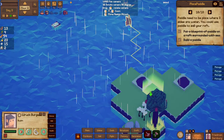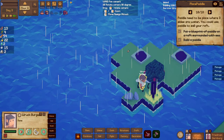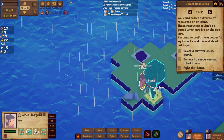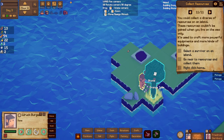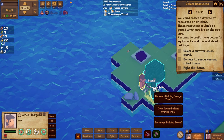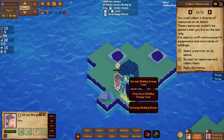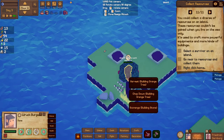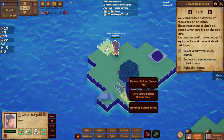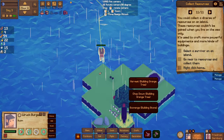We're heading towards the island — yes, you can look! Oh nice. You can collect a diverse range of resources on an island. Select the survivor, go near the resources and collect them — right-click 'home' to send them back. There's an orange tree, some stone as well, and there's mud. Okay, right-click home — there you go.